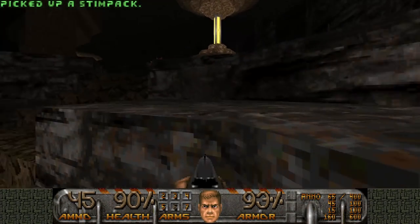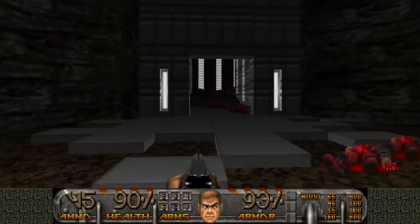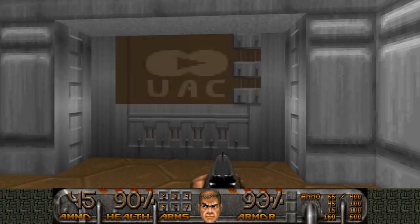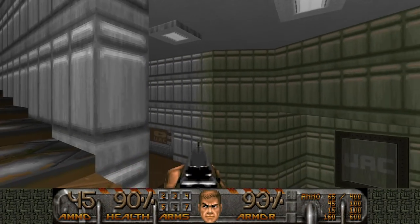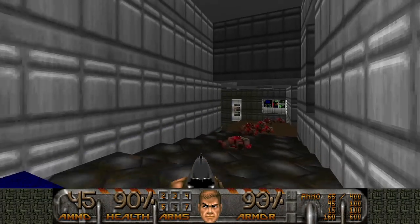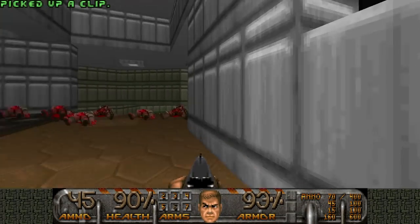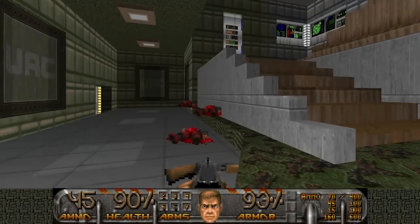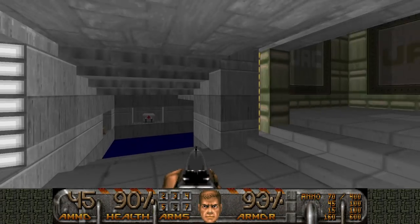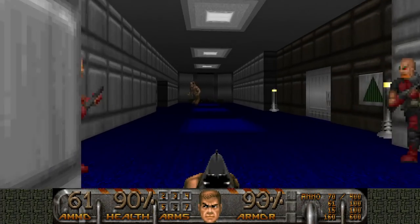How many secrets do we have? Six already — we're halfway there. So we gotta go over here, press the switch. Where's that switch? Where's the door? Where do I go again? I need a red key for that. Let's just go over here... no, not there. There's a door — yeah, okay, it's here.